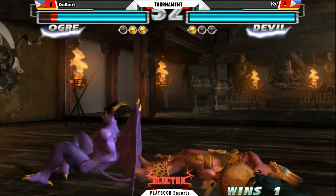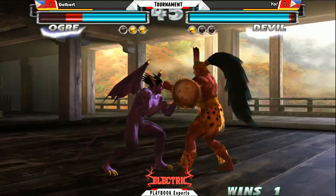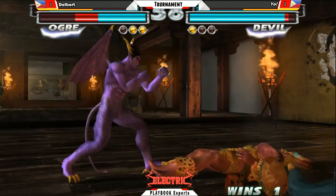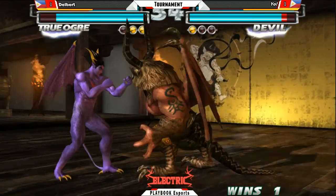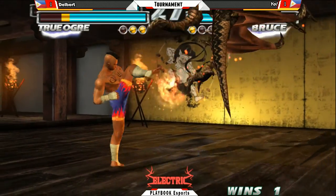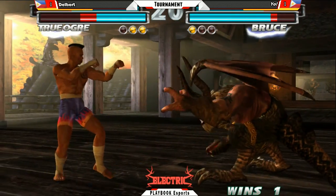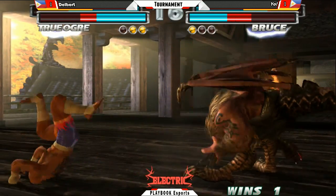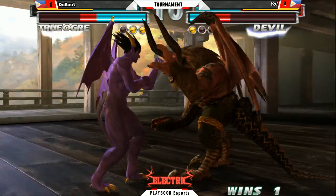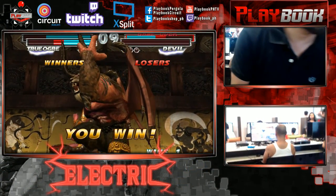Good slide — actually it was blocked. Another slide. Nice 1-1-2 knocks him down — very good, 8 frame punisher in this game. Hellsweep. Infinite kicks. Tags in Bruce — still a bit fresh. Nice neutral jump hopkick, big damage on True Ogre. Nice break on the grab. Good sweep — nice damage. Mini combo right there. Another big set of horns from True Ogre, follows it up with a forward 2 and finishes it with another forward 2. And that is it — Delbert with his ancient Ogre and True Ogre pair moves on.